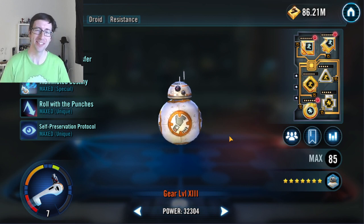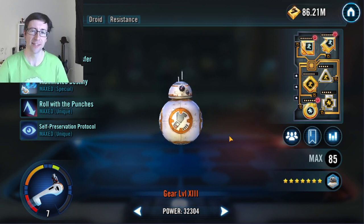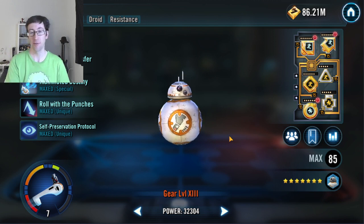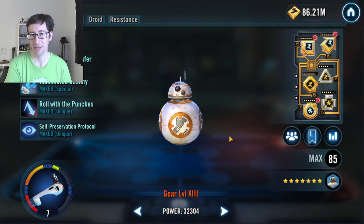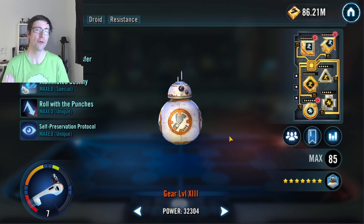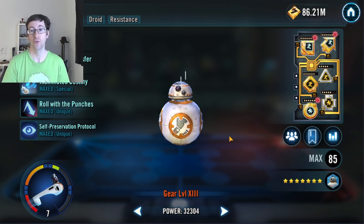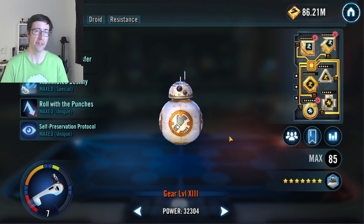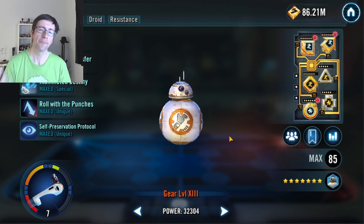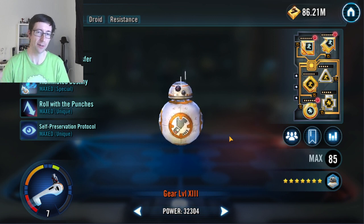He gets turn meter for droids, which is brilliant. And he heals back droids, so he can access that healing in the team indirectly through his unique, as well as through Dominion of Destiny. How do you mod him? Speed and health damage — everybody puts a four speed, two health set on him. Average speed about 300. It matters more to the resistance team, because you don't get the speed buff he gets for having droids. You need the flat speed to get going until you get Data Transfer going, the secret intel is going, and then you start getting more turns.